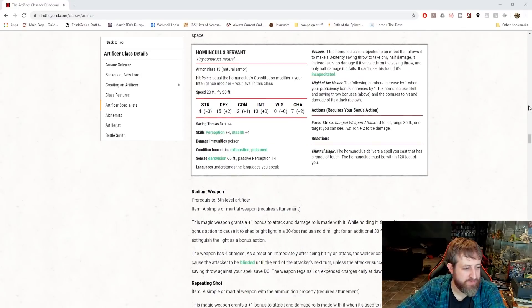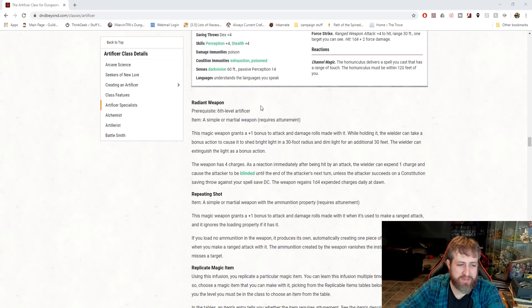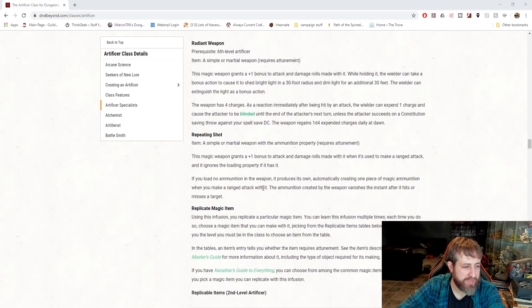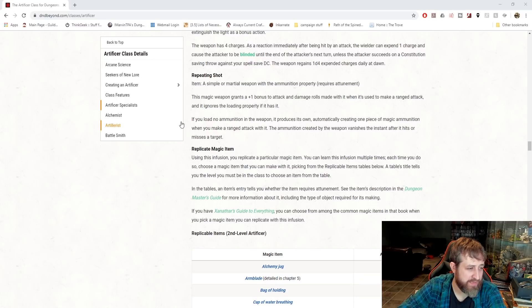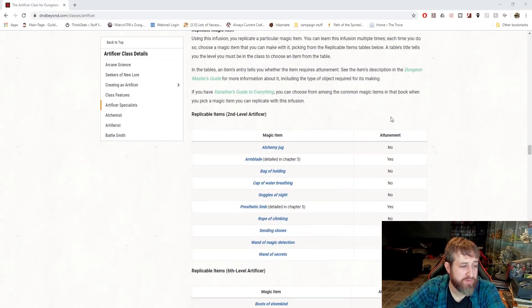The Homunculus is unique, so we're going to ignore that. We have the Radiant Weapon here, which is like a plus 1 magic weapon that sheds light and has a blinding factor - so there's nothing that really matches up with that. Repeating Shot is going to take any weapon that's basically like a crossbow. This almost removes the need for the Crossbow Expert feat, because it's going to make it a plus 1 weapon, ignore the loading feature, require no ammunition. And then this is kind of the main thing here - these are the things we are going to ignore.